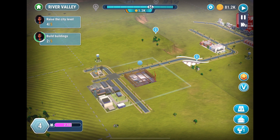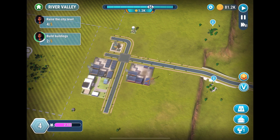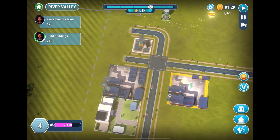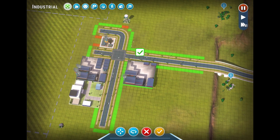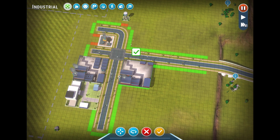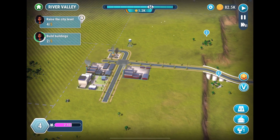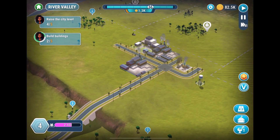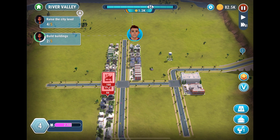We're paused — okay, unpausing. It looks like I didn't place the factory exactly where I wanted. Is there a way to move buildings? Yes — I just clicked that button and I can move the building. This is a great attribute of the game; I made a mistake and was able to rectify it.